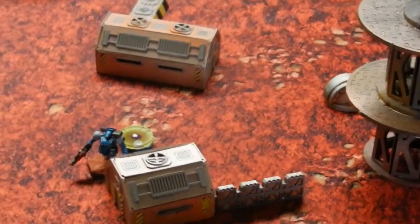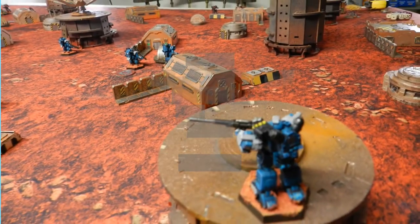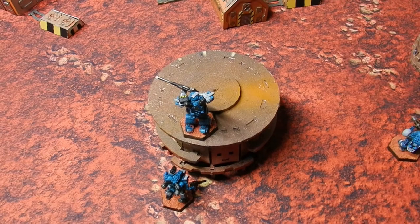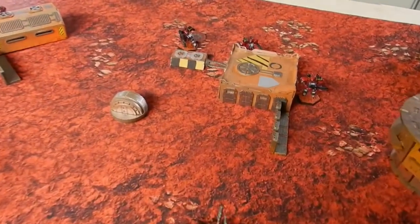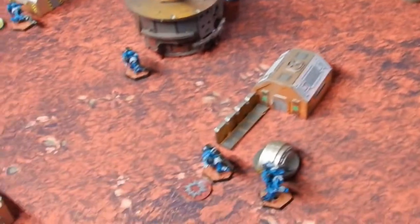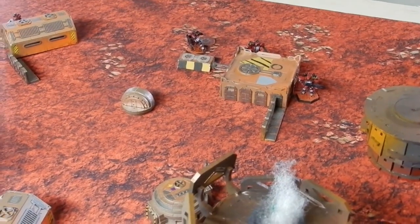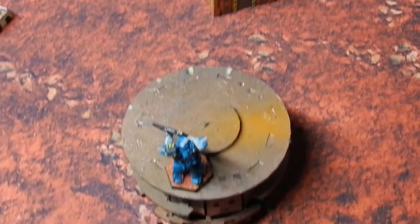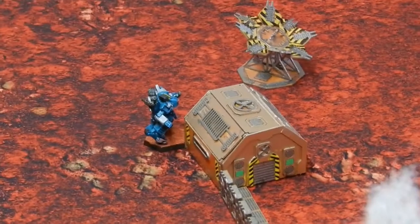Nukle combat group two goes much better. The Cracer gets a nice headshot on a Warrior, aided by the Jerboa's order giving a free reroll — great. The other Cracer moves up and takes a shot at the Warrior Chieftain, doing nothing. The Jerboa stands still, and the reaction-fired Cracer does nothing.